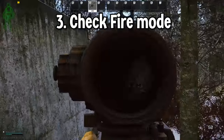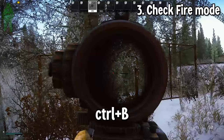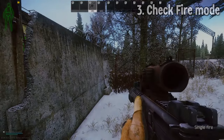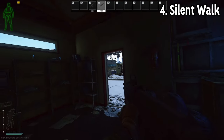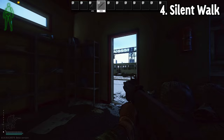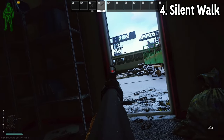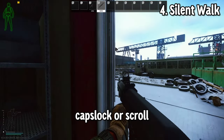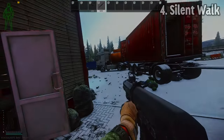Tip number three: silently check your fire mode. Pressing Control B will silently check your fire mode without changing it, so stop changing it and then changing it back just to check which fire mode you're on. Tip number four is the silent walk. Tarkov is a game of tactical advantages — oftentimes if you hear someone first, you can get the advantage immediately by going quiet and silent walking. By default, you can press Caps Lock and it'll immediately make you as quiet as possible, or you can scroll wheel down or up to change it variably.